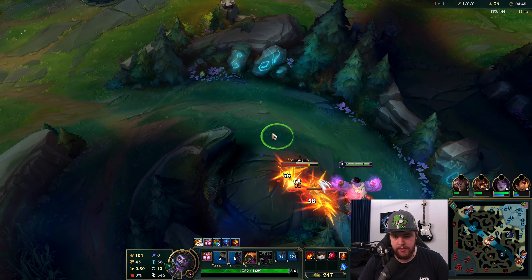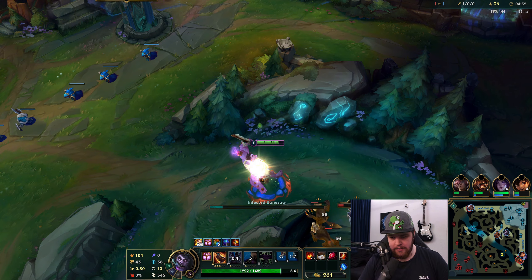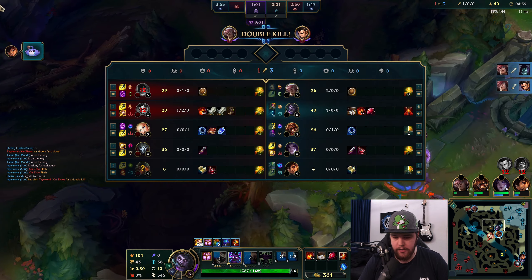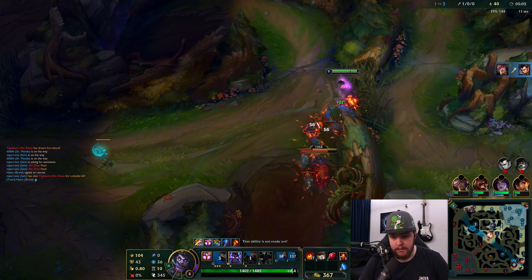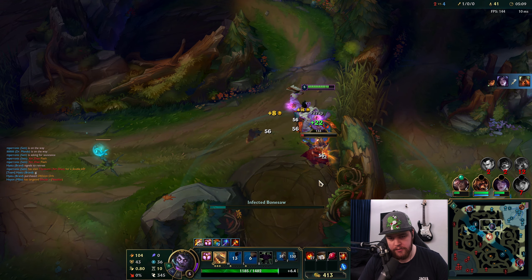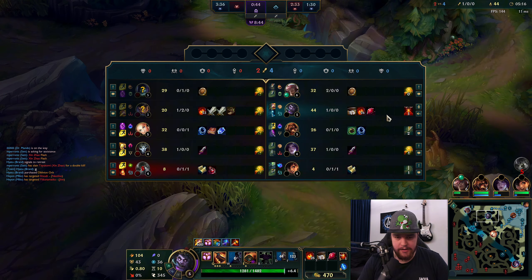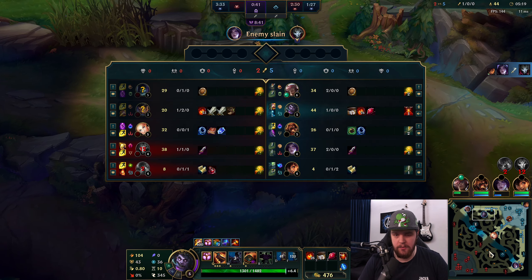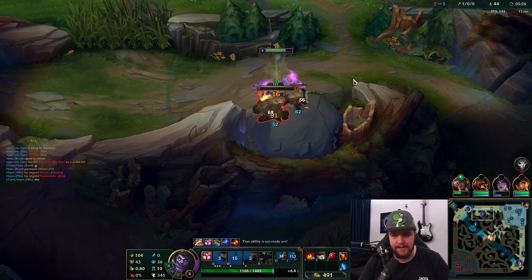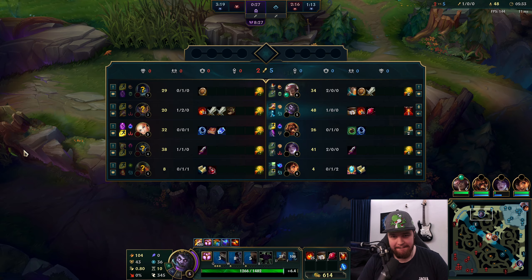There's a bit of a bot lane situation going on, but I'm gonna stick to what I'd recommend. You could technically look to go back and gank bot, but that's obviously going to cost me a lot of clear tempo. I just want to show you that if you go for the clear tempo and do it correctly, you'll be very well off. I'd like to just do this into avoiding grubs, keep good tempo, and be happy with that.